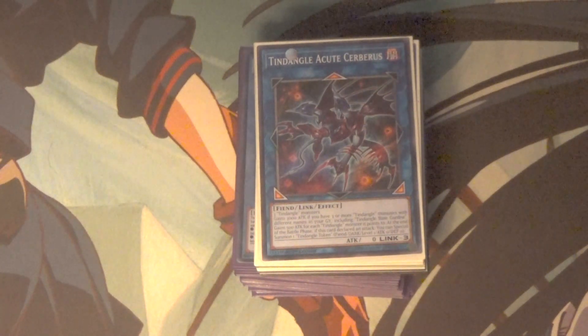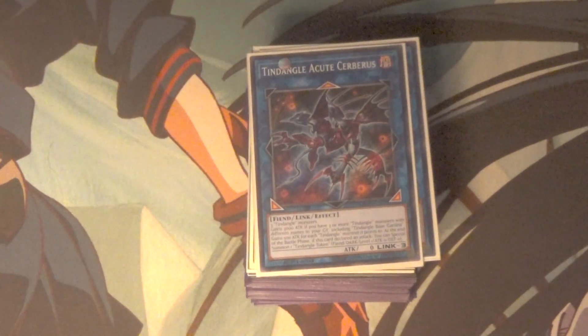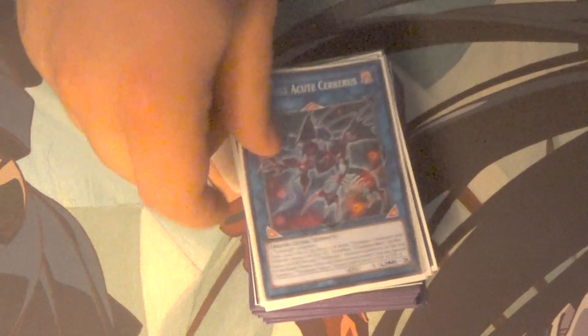I really really love the Lovecraft lore, and the Tindangles in particular are based off of the Hounds of Tindalos, one of the more lesser known creatures of the Lovecraft mythos. Basically they live within the angles of time — it doesn't make much sense, but then again nothing really does in that lore. That's where the name comes from: Tindalos angle, Hounds of Tindalos that live in the angles. It's really really weird — they also have a weird triangle theme going on.